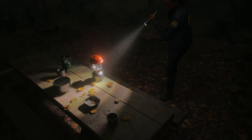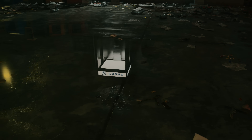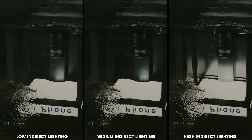First, you have the quality settings for the indirect path tracing, which control the amount of specular bounces visible and diffuse bounces. Starting with reflections, we can see ranging from low to high how there are fewer reflections the lower you go.